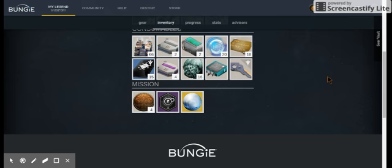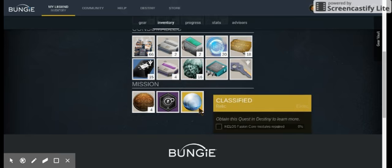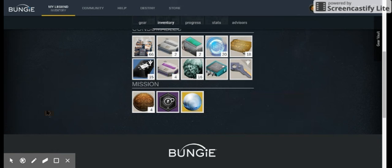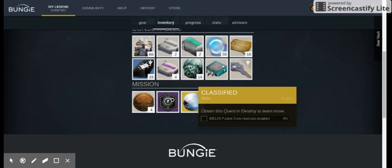Okay, guys, I am back. Here's a little something — see this? This is an exotic consumable. You guys may not see it, but it's called the Eikolos Fusion Core Modules. And this looks nothing like the Ravenous Heart from King's Fall. This came out like a couple hours ago, and it's for a weapon everyone is wanting: the Sleeper Simulant. Yes, I said it — Sleeper Simulant. So, it's going to be hard to get, but it's fun.